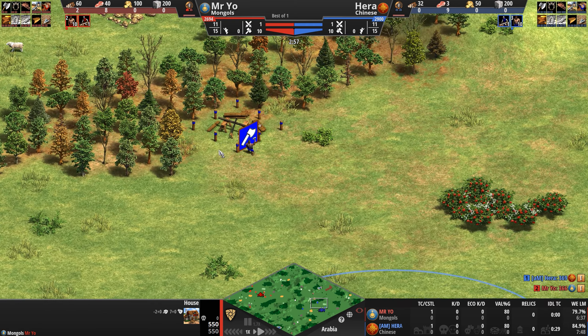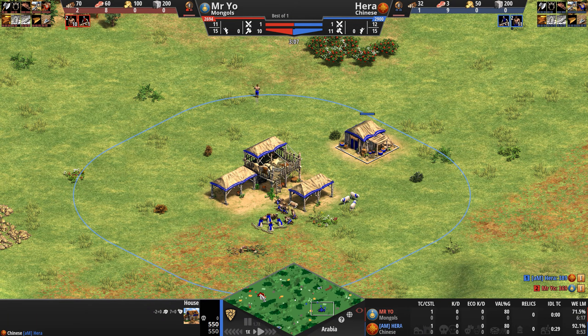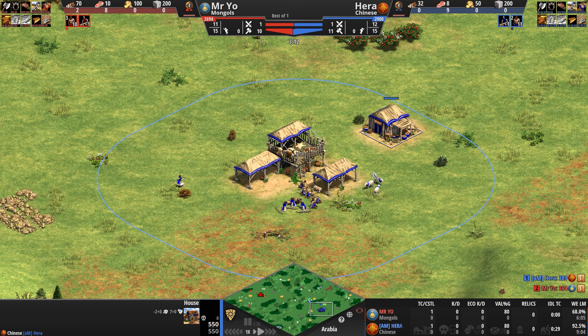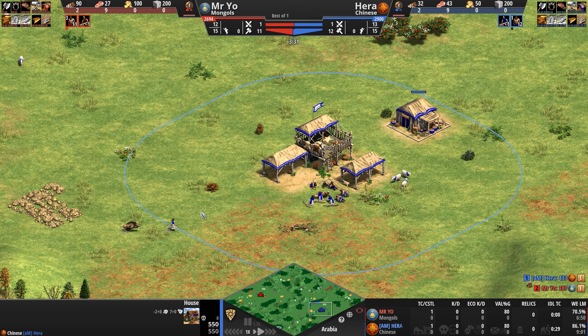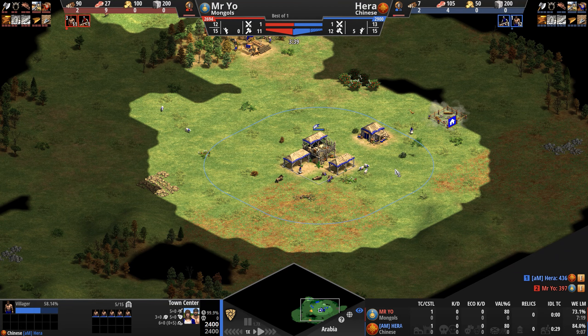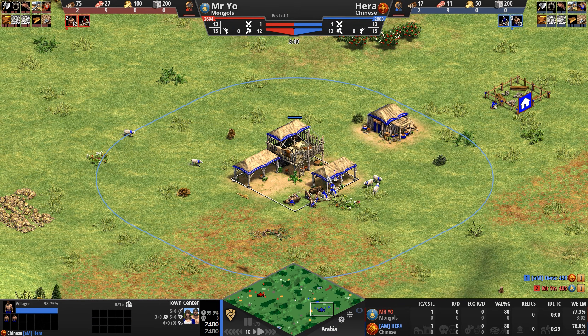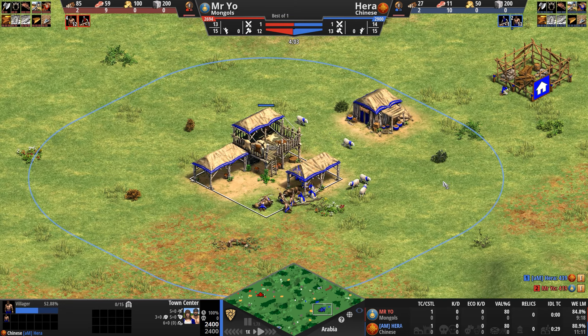Chinese farms also seed with 10% more food. Their town centers support 10 population space, which is why you see one house instead of the usual two in the opening stages of the game, and you do hit the ground running with three extra villagers right from the start, but 200 less food and 50 less wood. Now to help defend your economy against raids, Chinese town centers come with a massive plus five extra line of sight — you can see your enemy coming from a mile away. Garrison your villagers and get ready to hold down the fort, and your walls and towers can be upgraded to get 30% more HP.